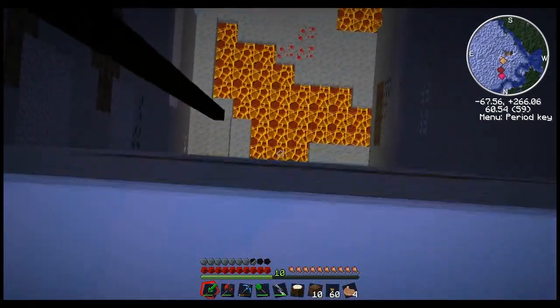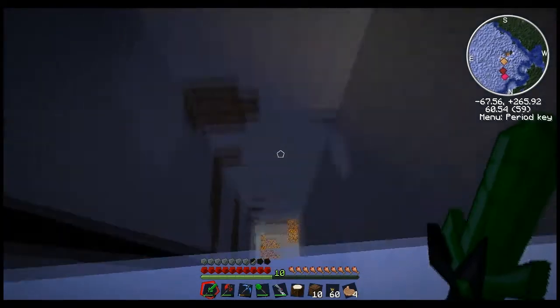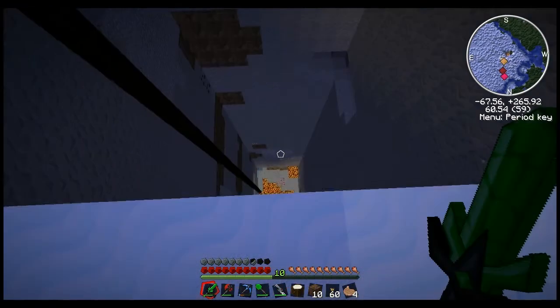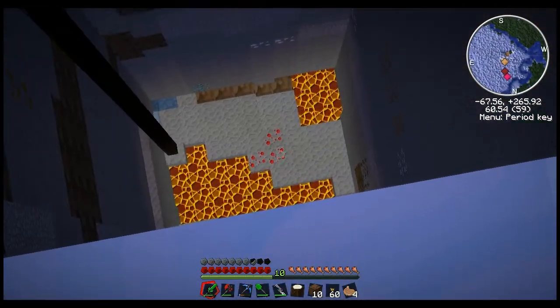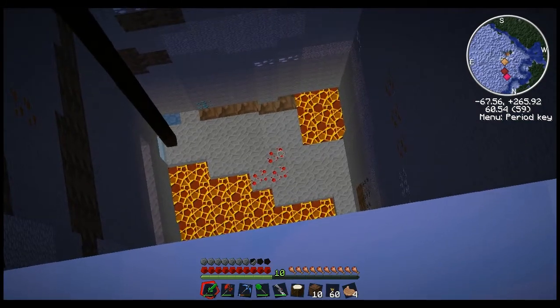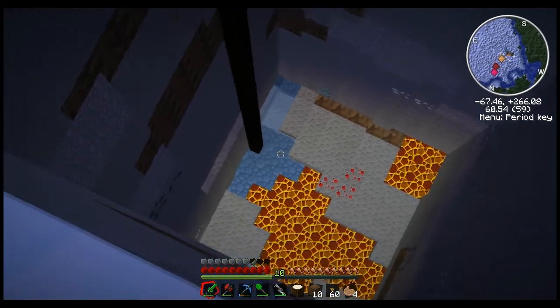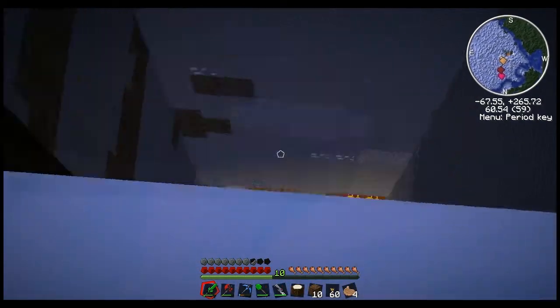Problem now, since we've hit a lava pool, the quarry is actually going to stop because it won't mine past that lava. There's a cave there. Either we're going to have to drop water down and turn that into obsidian - actually it just might do it for us. That helped. Pretty cool.